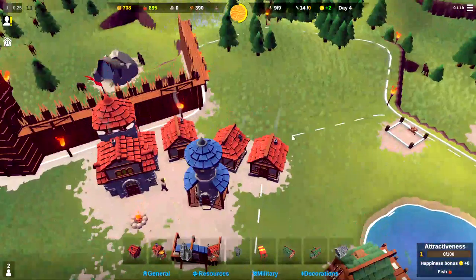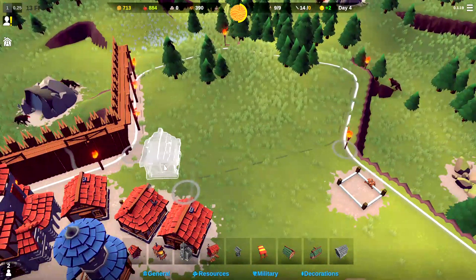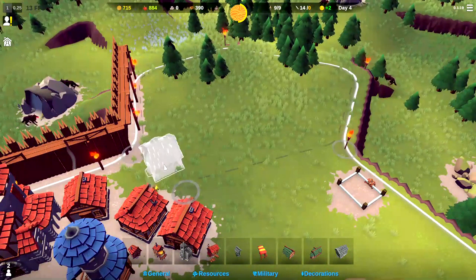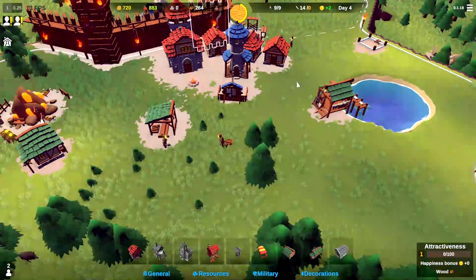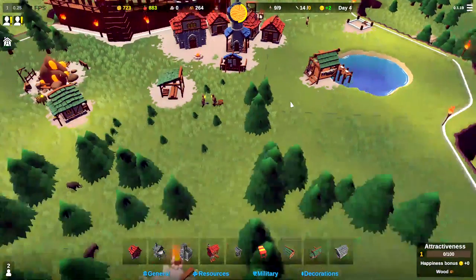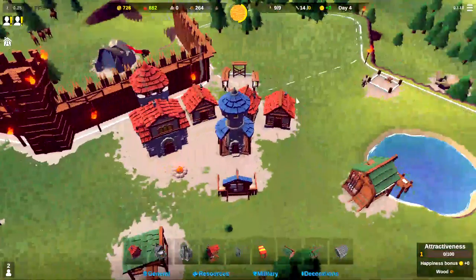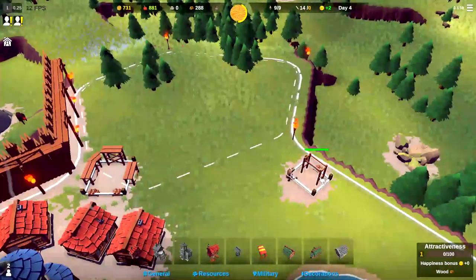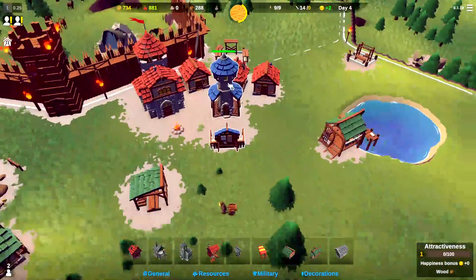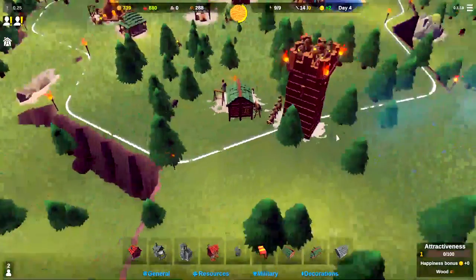We'll put our market stall right there. We'll also go ahead and put down another house — this is going to be our housing area. We'll spin it and drop a house there. It's going to be a little disorganized, but that's okay. Maybe once we get going we can tear some of those houses down and reorganize this area as we progress. So we've got the market stall going up and then we'll build the house — we should be in pretty good shape there.